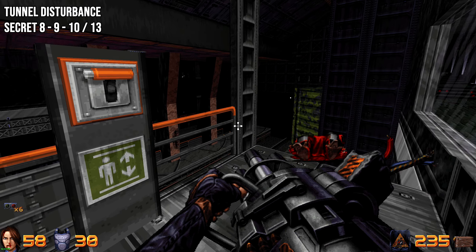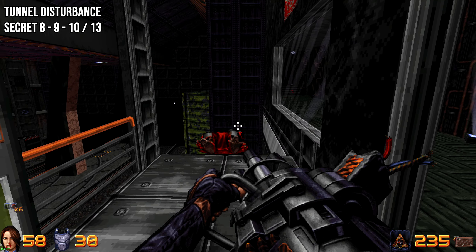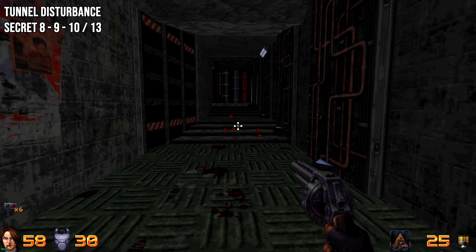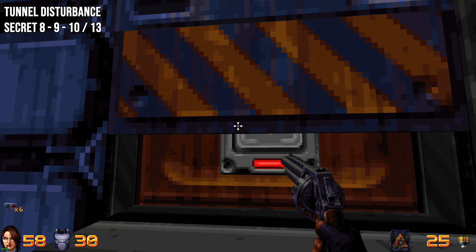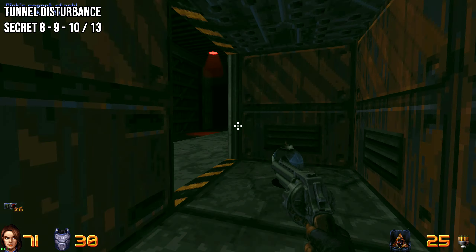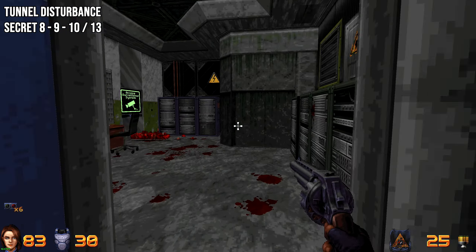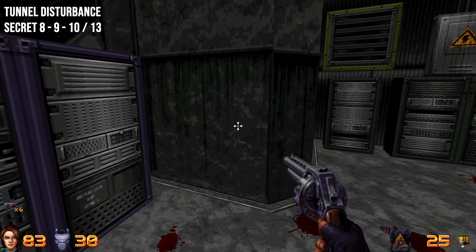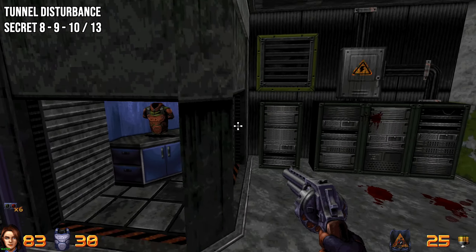Now on top of the elevator we powered with the generator, we're going to find three secrets in a row. As soon as you come up here, press the switch — this reveals a wall — go inside to find the first one. Then in the next control room, look behind the control panel area for a secret switch you can press or pull to find armor.